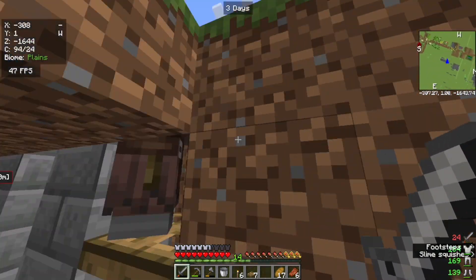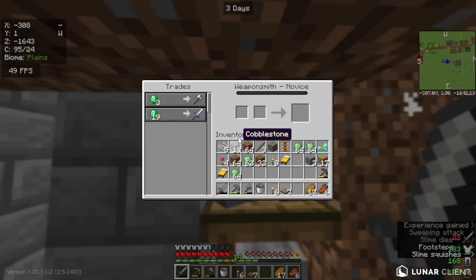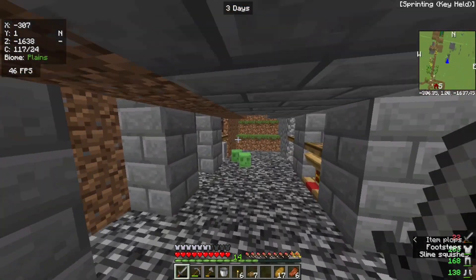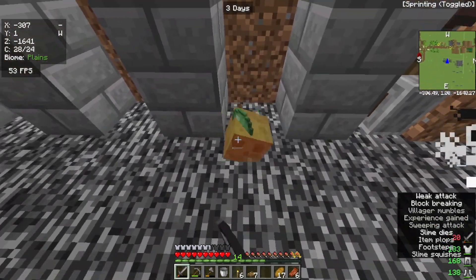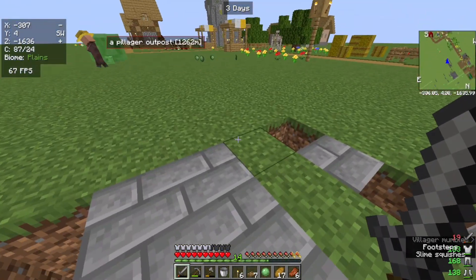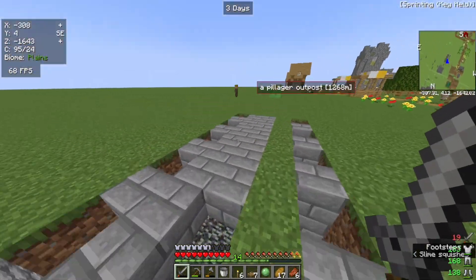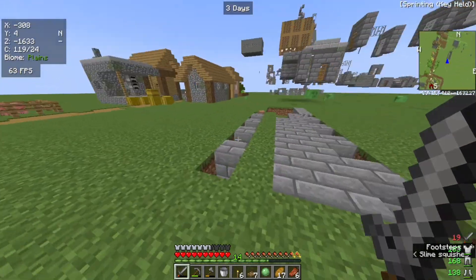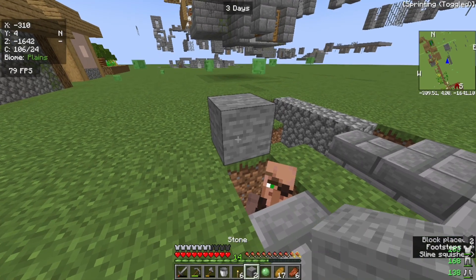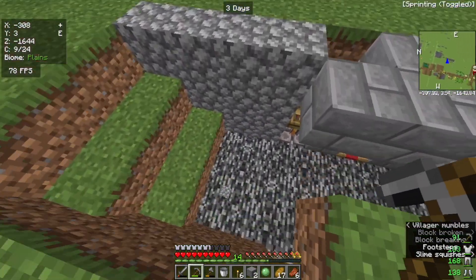So I started working on this villager trading farm. This is already a weaponsmith — yo, stop. Yeah, it's doing pretty good so far. One villager came at least. Should probably cover him up, but I can't. Villager hitboxes are so weird.